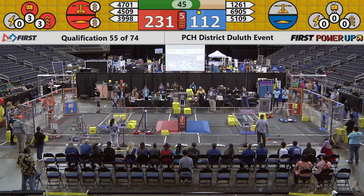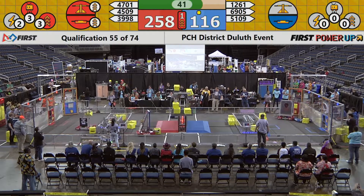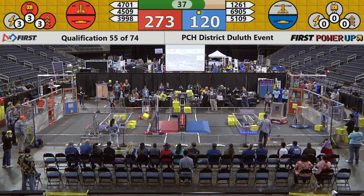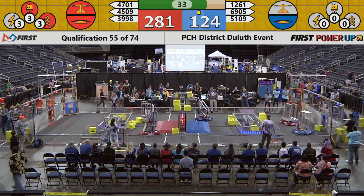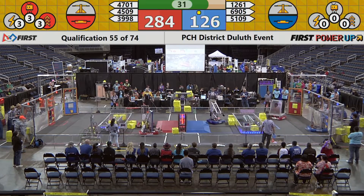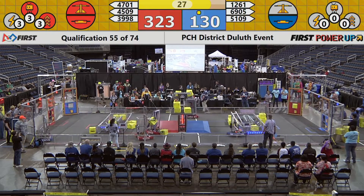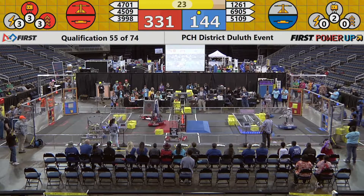Robo-Lions is trying to add a third power cube to balance the scale in their favor. The Red Alliance — 4509 — holding onto a power cube, getting ready to come over and participate in honing the scale. But the power cube is dropped. The Blue Alliance on the close side of the field is passing power cubes through their portal to their human players for bonus points. And that whistle means there's only 30 seconds left.